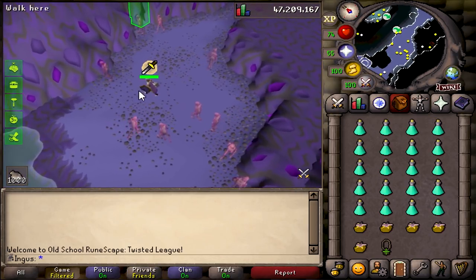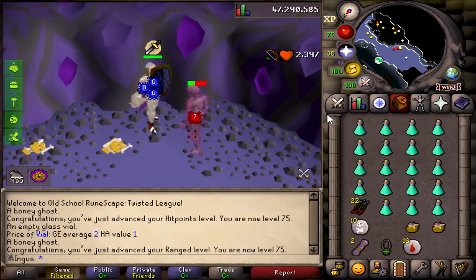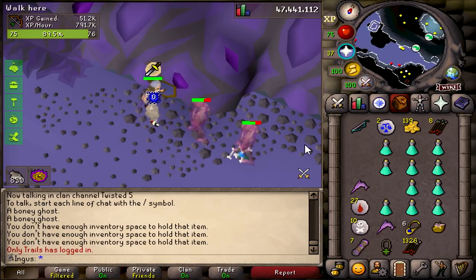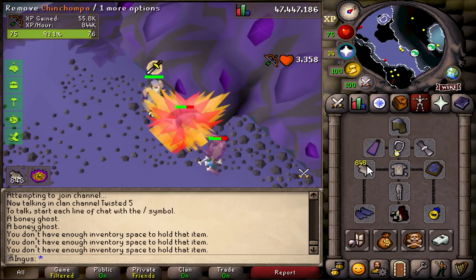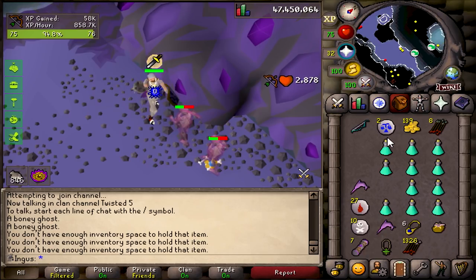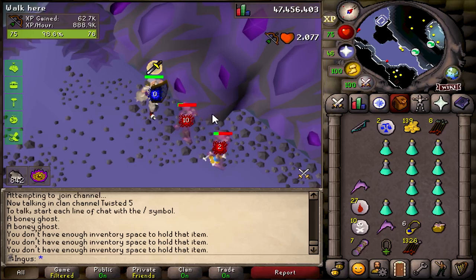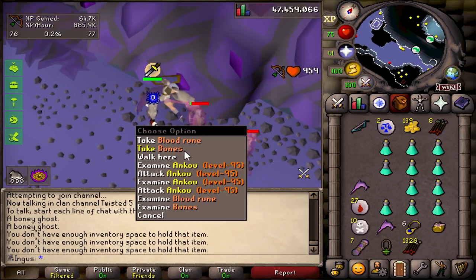Alright boys, this is the spot — the plan is to sit here and grind out some range levels, because blue dragons just don't make sense to do at this level when we have this many chins. I actually just left and tried checking a few other places, but it seems like this is the best place to use these. They drop blood runes, death runes, law runes, and hard clue scrolls. Temple spiders might be better, but there's always so many people there, so I'm gonna sit here and chin for a little bit.